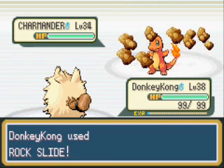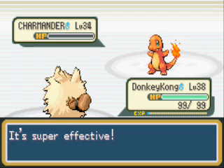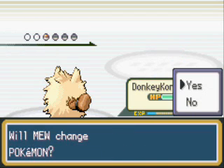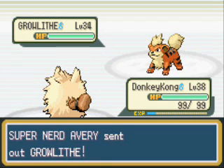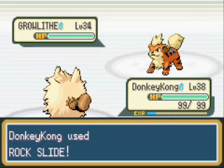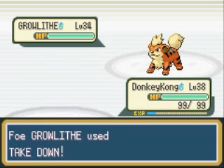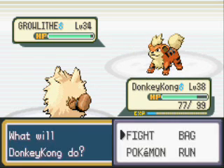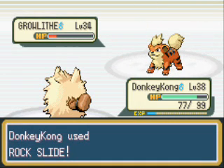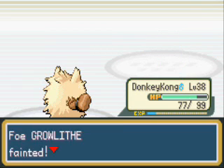I don't understand this guy's logic. Charmeleon evolves into Charizard at level 36, and it's not even a Charmeleon yet — why would he keep it as a Charmander this long? Makes no sense. But now another Growlithe. Growliths are really good, but this one sucks. Basically all the ones you're going to see in this gym suck. If you have a Water-type or a Ground-type, this gym is going to be a breeze. And the Growlithe goes down — that was his last Pokémon.